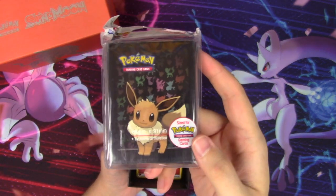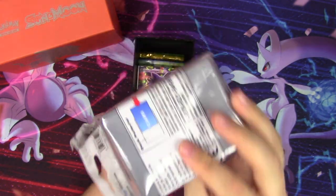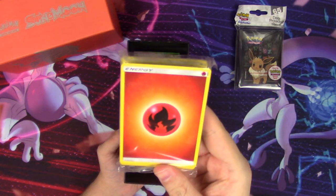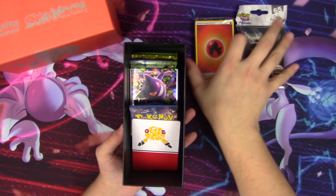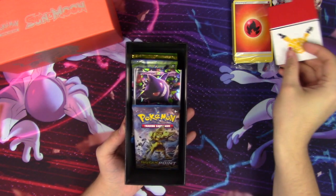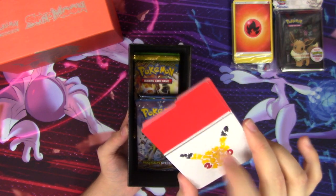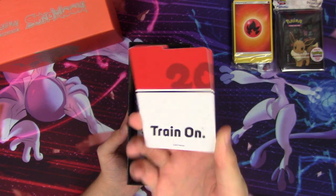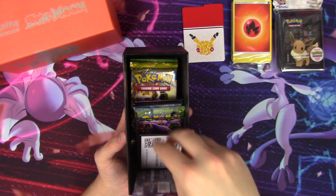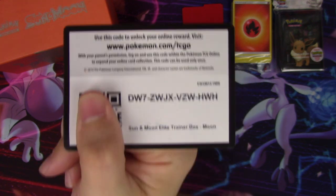The sleeves in here are going to be the Eevee sleeves again. These are from like Walmart — they cost about seven dollars, so you're getting some great sleeves in here. We're getting energies from a Sun and Moon elite trainer box, dividers from what I believe is the Mew and Mewtwo box, and our code card is from a Moon elite trainer box.